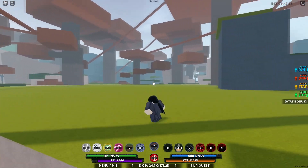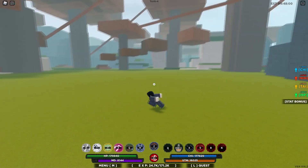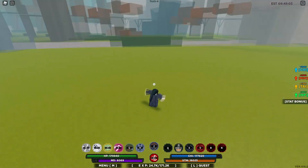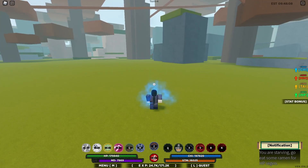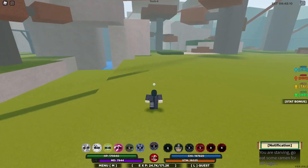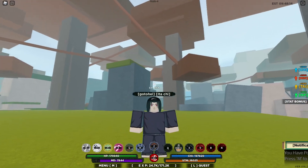It opens up into this big field of grass, and here is the spawn of the Ember Faith Spirit. It spawns around this area — I don't know exactly where because I didn't find it myself, but I had a screenshot of it. So yeah, it spawns around this area. Now let's get into the Obelisk Faith Spirit.